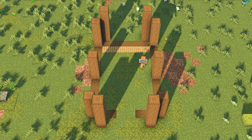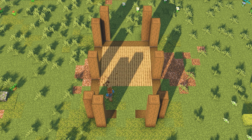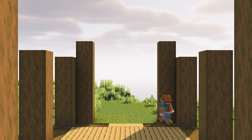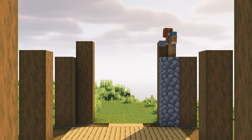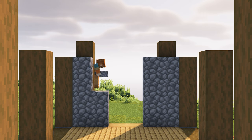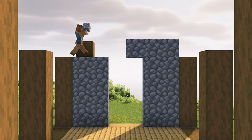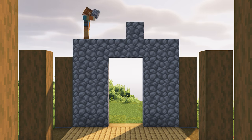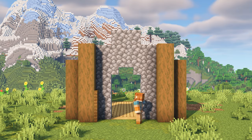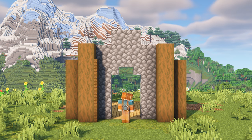Replace the grass inside the marked out area with oak planks. Use stripped oak logs instead for the two blocks at the front of the house. On either side of those stripped oak logs, build up four high cobblestone walls. Add another row on top, followed by two more blocks in the middle. Using two upside down stairs, let's create a small arch at the top of the entrance. Add four trapdoors to the inside of both pillars at the front of the build.